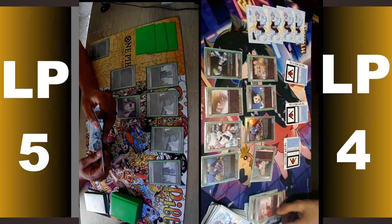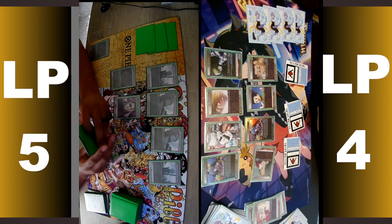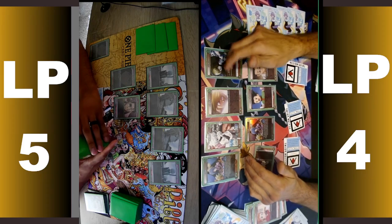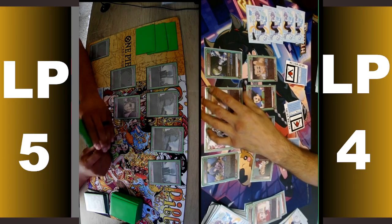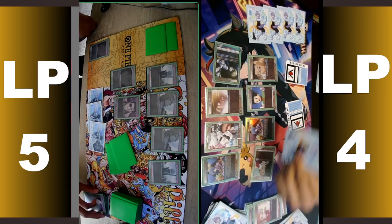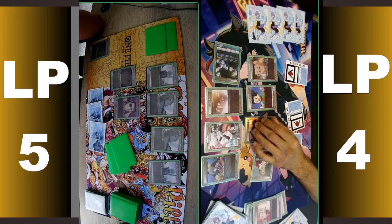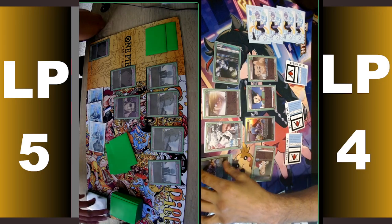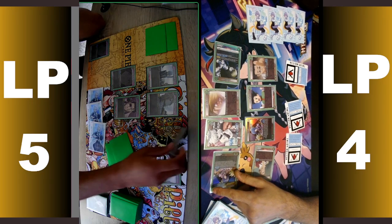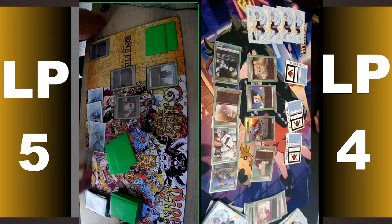I'll play Z-Pile to draw and trash. I have six energies so everything activates for Korapika's impact — 4K. When it's ending I draw and trash, or look at top and put it to the bottom. It was just Ruhana. I'll do 2K — block. 4K — block. And 4K — block. Your turn.